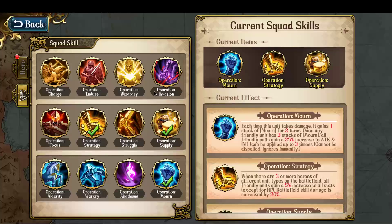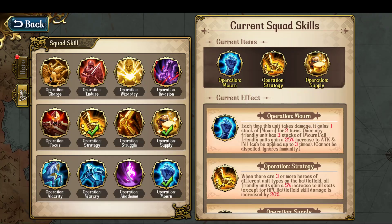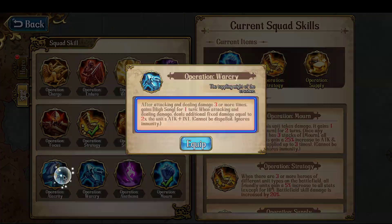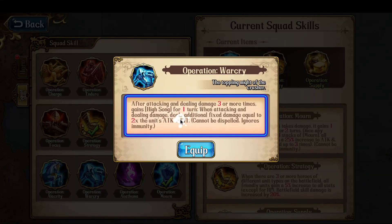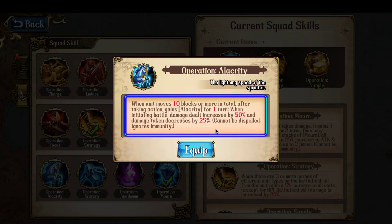The other two squad skills don't particularly matter. I just took two techs from the middle branch, because as long as you have three or more heroes of different unit types on the battlefield, all friendly units gain a 5% increase to all stats. The first one makes battlefield skill damage increased by 20%, and the second allows them to restore 30% of their max hit points. I chose those because I can't use the first line — I don't have three characters of one type — and I don't think there are any really great ones on the bottom line. One requires five debuffs, one does some fixed damage addition which is okay, and one requires lots of movement, which I'm not doing.